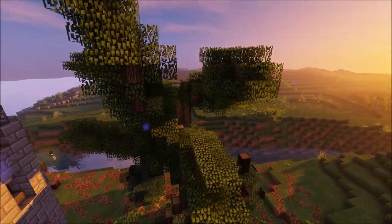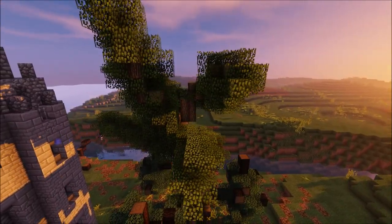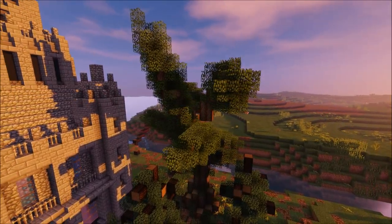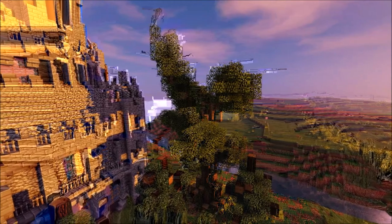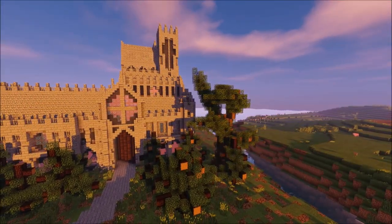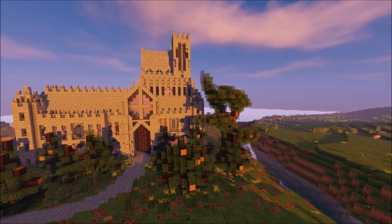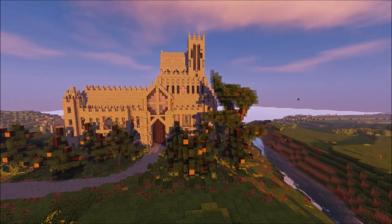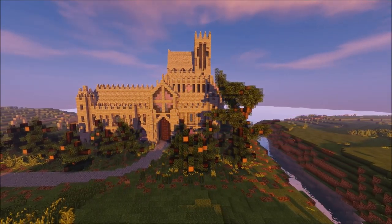I added podzol on the ground because these are spruce trees — podzol is what you get under spruce, right? It's the droppings of spruce trees, which is why it appears in large spruce forests. Here you can see the framing — it's very well framed, this building. The river looks nice; I'm proud of it.